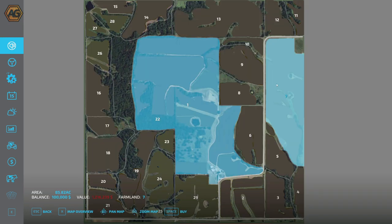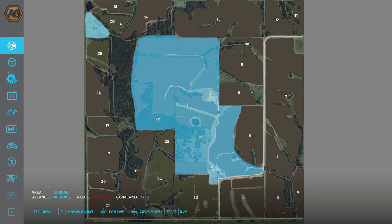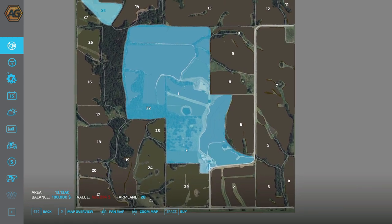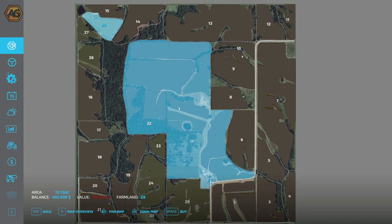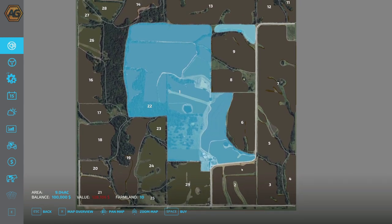Looking at the land values, we've got a plot here at 1.2 million dollars for 85 acres - of course that's the size of the plot, not just the farmable land. Up here, 72 acres for just over a million dollars. Then we've got some smaller ones in the top corner: 9 acres, 13 acres, around the $150,000 to $180,000 mark. So a lot of different variety of fields, shapes and sizes that appeal to everyone. Field 10 is not quite the smallest at 9 acres.